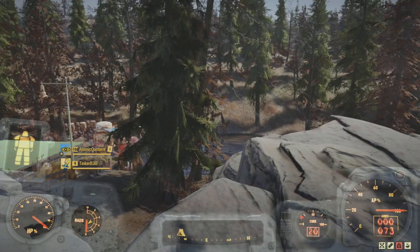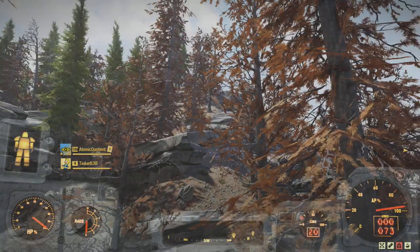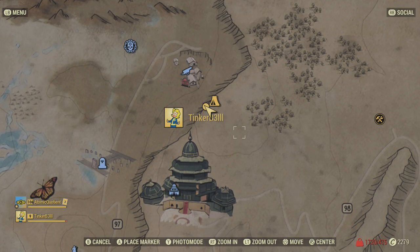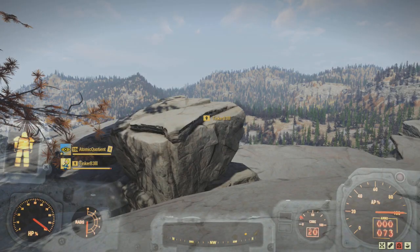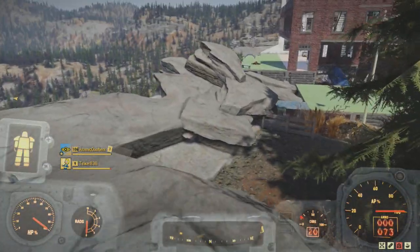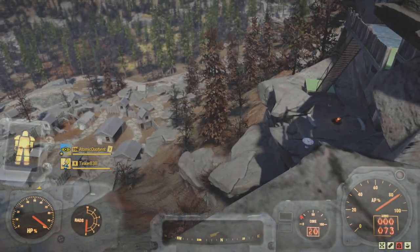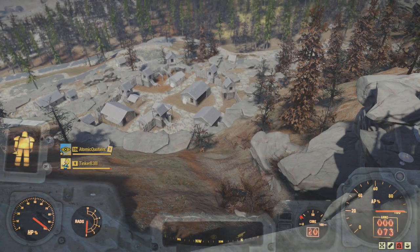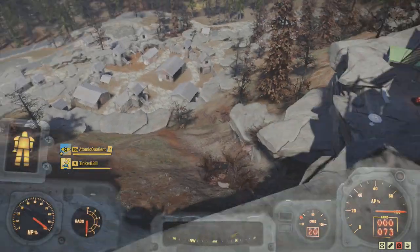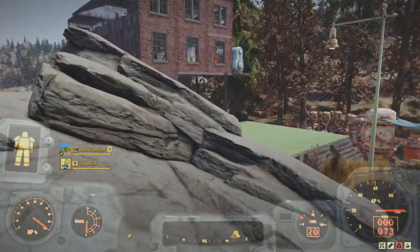Up here there's this beautiful pond which I found a long time ago and always wanted to come back and build on. One of the things I wanted to do was get relatively easy access from the bottom of Pricket's Fort. You can walk around — it's not too bad — but I also wanted direct access from below.